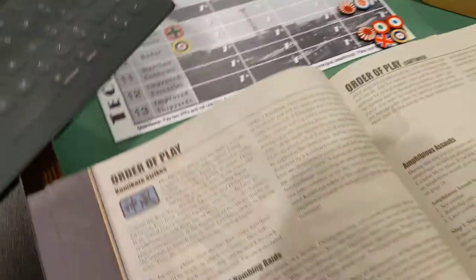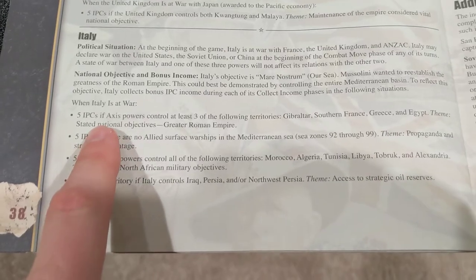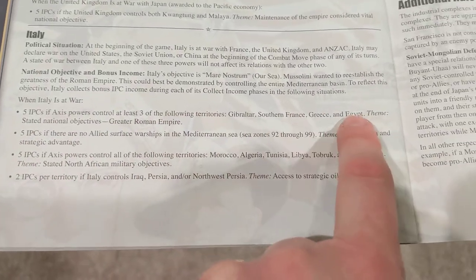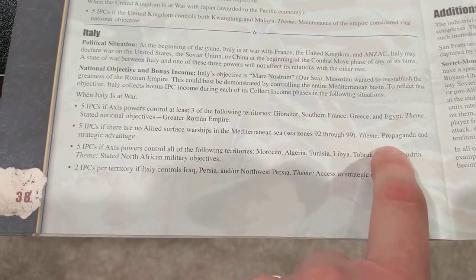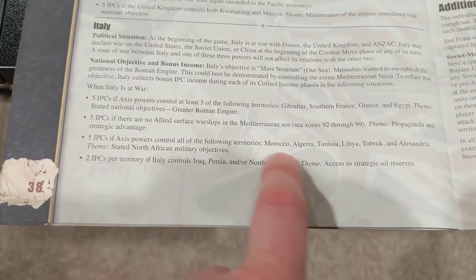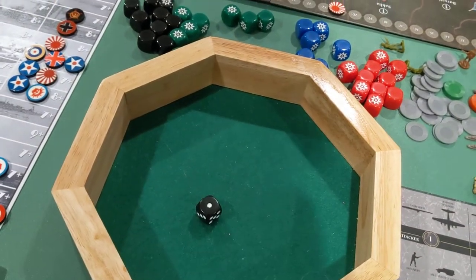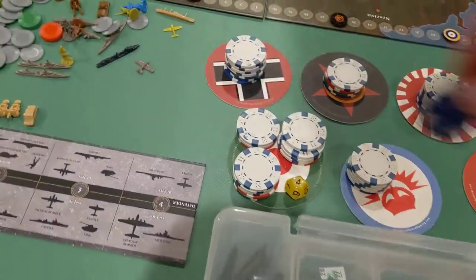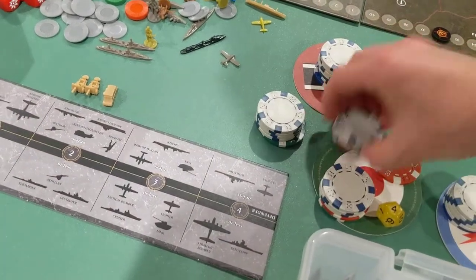For the bonuses, Italy is going to collect a base of $20. They get five IPCs if they control three of the following: Gibraltar, Southern France, Greece, or Egypt — they control one, two, three, so that's another five, making 23 total. Another five if there's no Allied surface warships in the Med — that's 28. Five more for controlling those territories — that's 33. Plus wartime economy which is another D6, so 33 plus one is 34. That's one more than they had last turn.